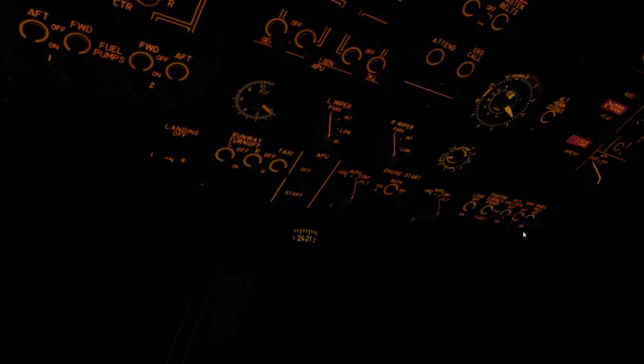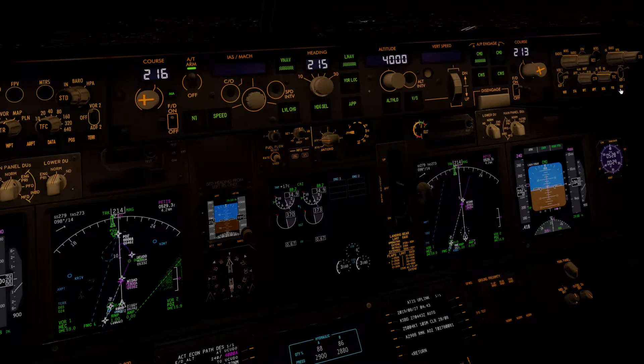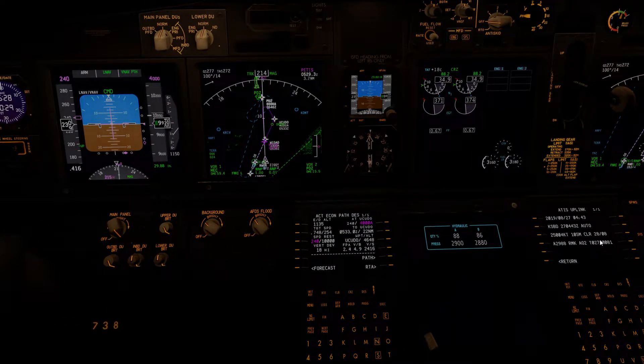We're at 10,000 feet now. It's time to go ahead and turn on the lights. Get the logo lights for now. Weather's not going to be a factor, so I'll just turn on terrain for the FO. Weather uplink — we've got winds at 250 at 4, so we're going to have a tailwind.